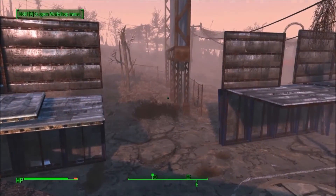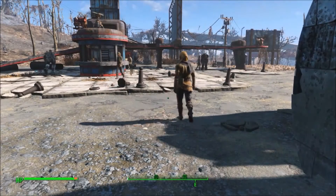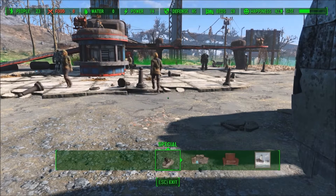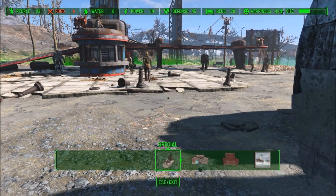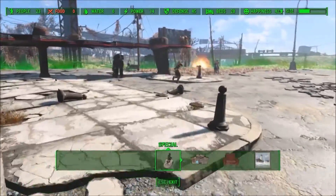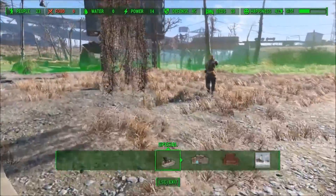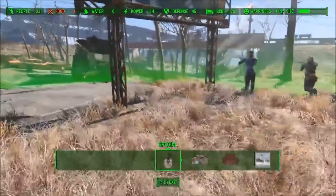Use walls to bottleneck the raiders and provide line of sight obstacles against them. Actual real defense comes into play during attacks. Attacks are more likely to happen the more resources you have, they're less likely to happen the more defenses you have, and more likely to happen the closer your settlement is to dangerous zones or roads. For instance, Hangman's Alley is typically attacked more often, while remote settlements are attacked very rarely if at all.